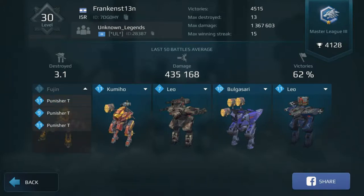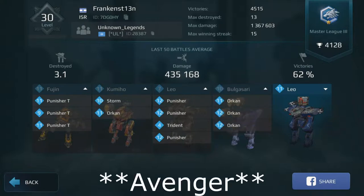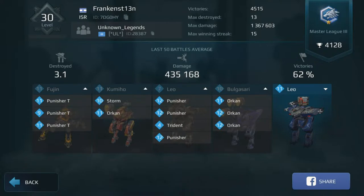We're using the Punisher T's, which are twin machine guns — triple twin machine guns — on the Fujian. Using the Storm, which is a new shotgun, with the old-fashioned Orkan. We're using the Leo with the Punisher T's, with the Trident — level 4 Trident. I do have a triple machine gun, but I'm running the Trident.